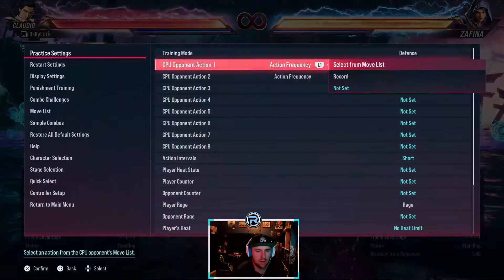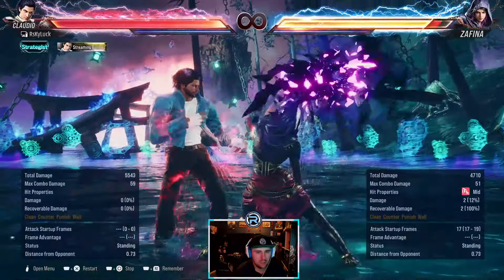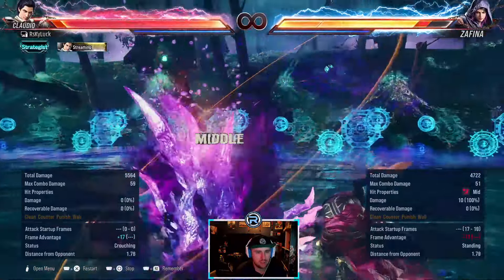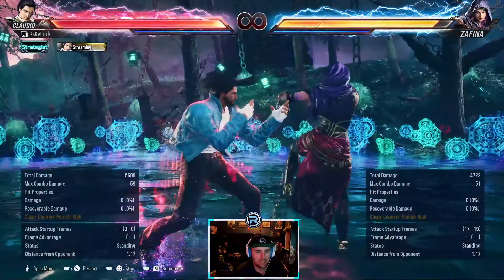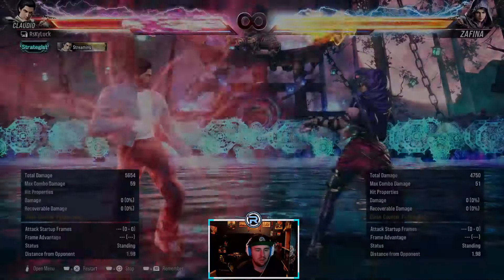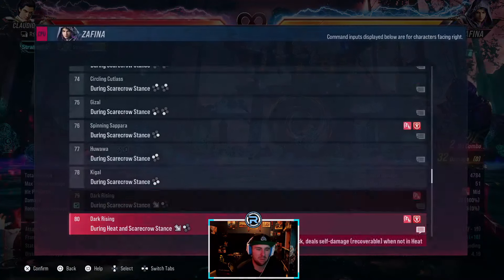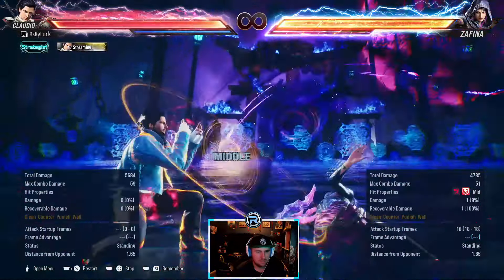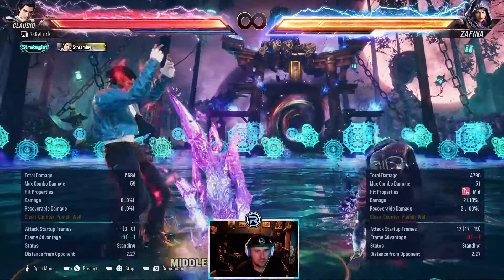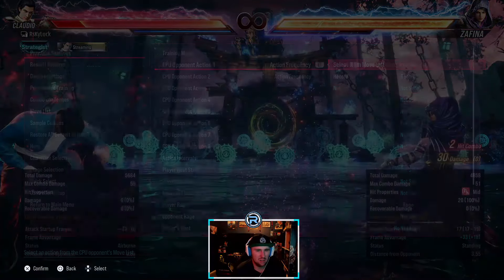You want to move left against Zafina more often than not. This is like a screw move she has — quite linear. They won't really use this from stance — it's safe, but they don't really use that move from stance too much.